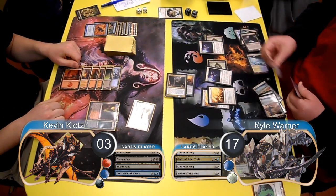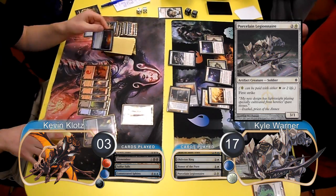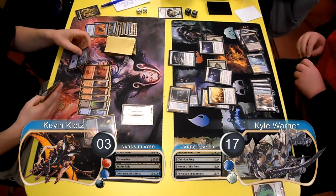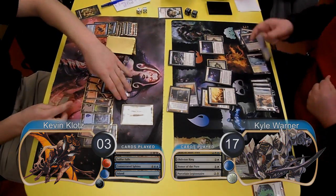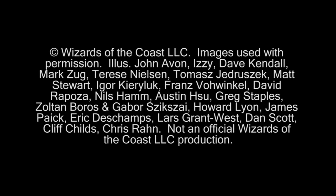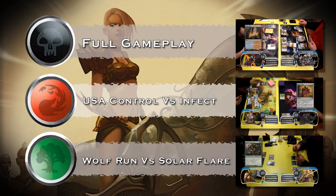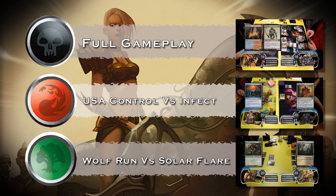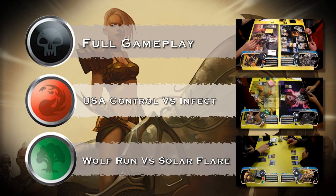Kyle then finished his turn by tapping out to cast a Porcelain Legionnaire. I drew my next card but didn't have any way to kill Kyle's Geist or stop his Angel from killing me next turn, so I scooped it up, giving him the win. So that's it for this gameplay, I hope you all enjoyed it. Be sure to check the annotations at the end to find the full version of this game along with other previous Highlights gameplays. And as always, if you like this or any other video, give it a thumbs up, and if you really like it, add it to your favorites, then subscribe and come back for more videos.